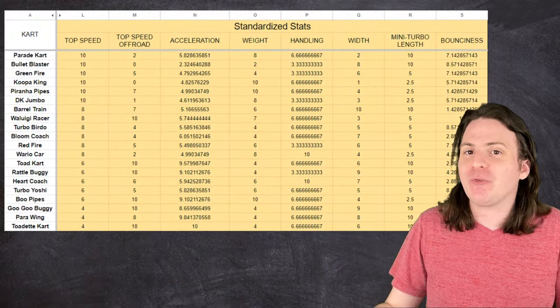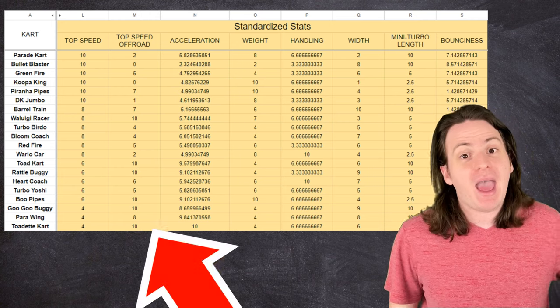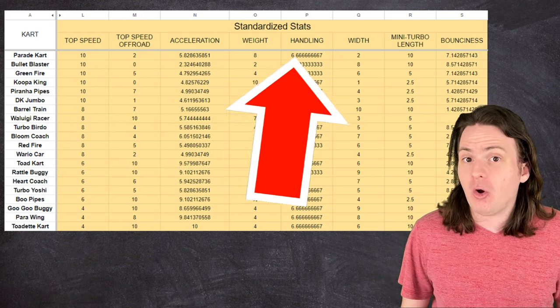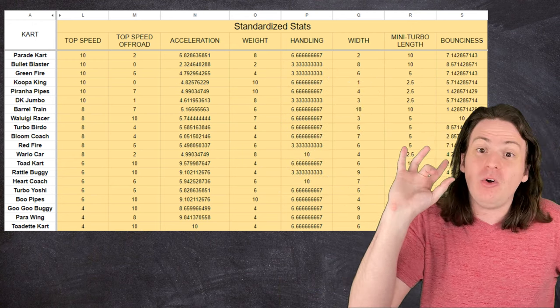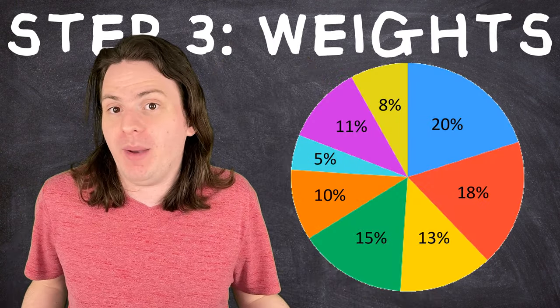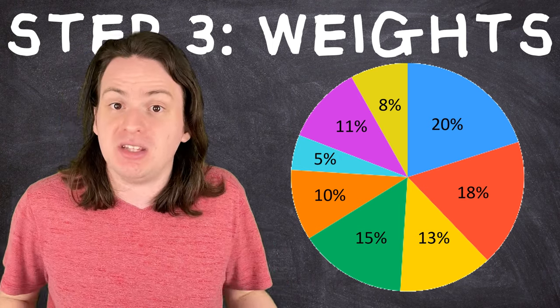Now we have all our data for each kart on simple scales from one to ten. All we need to do is add up each kart's stats to get a final score and pick the highest, right? Well, not quite — there's still one last thing to do. We can all agree that a kart's off-road speed isn't nearly as important as its acceleration, for instance. So the final step is to assign each stat a weight, which is just a percentage that measures how much we care about it.